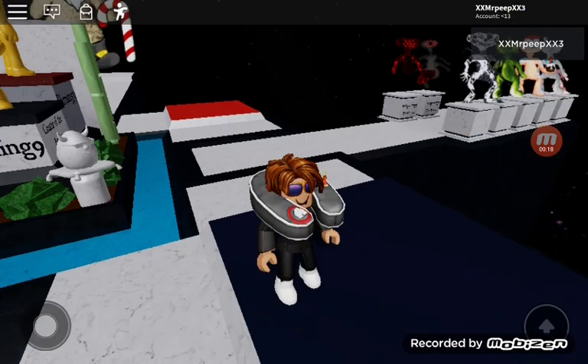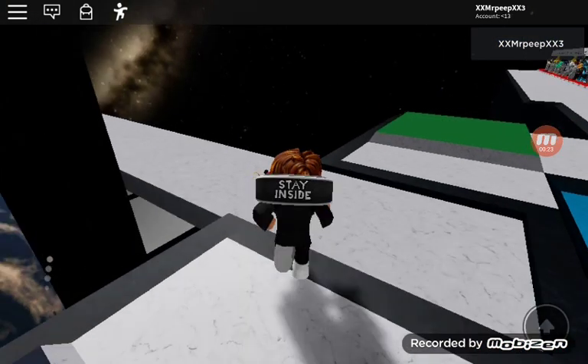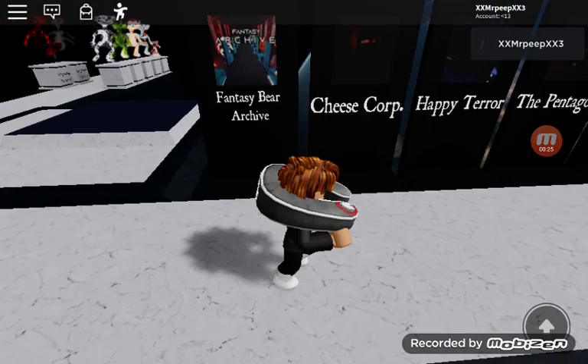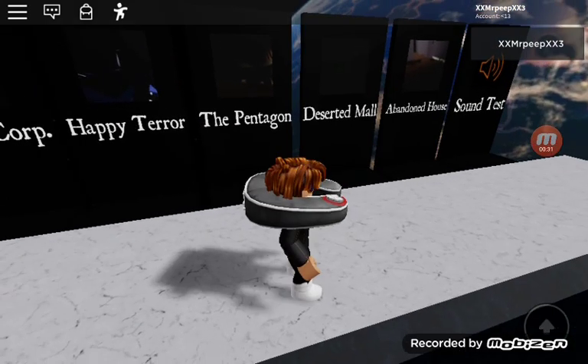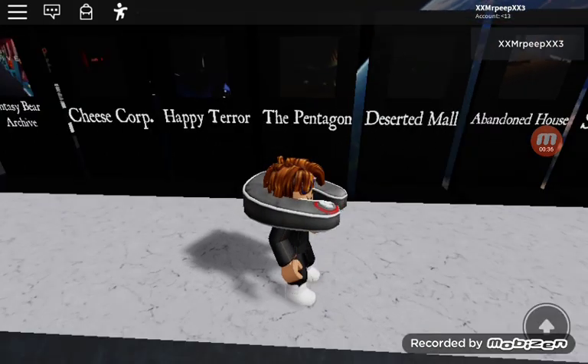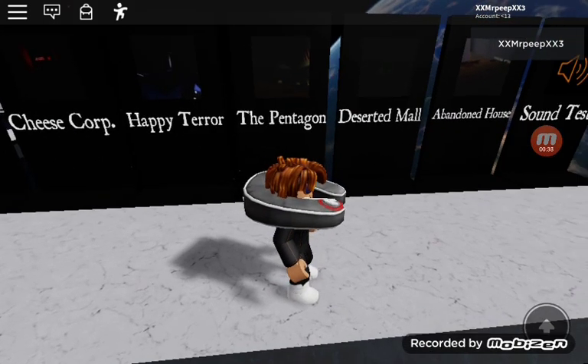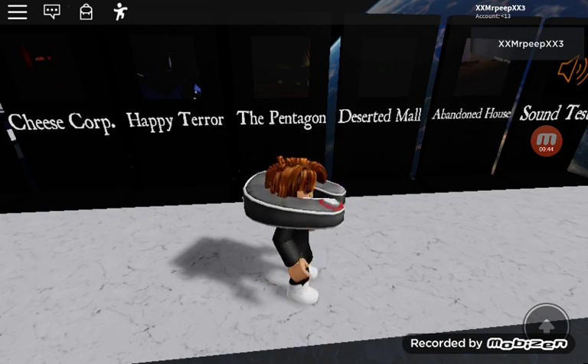As soon as you spawn in, there will be the secret maps in the old lobby. There's Cheese Cooperation, Happy Tear, The Pentagon, Deserted Maw, Abandoned House, and the Sound Test, which isn't a map. In Deserted Maw and Abandoned House there are actually badges.